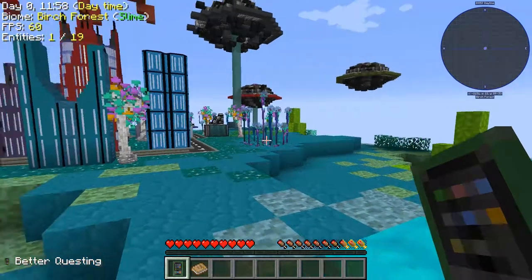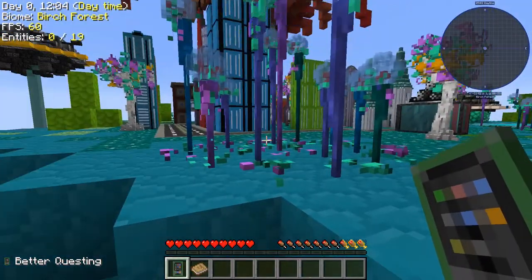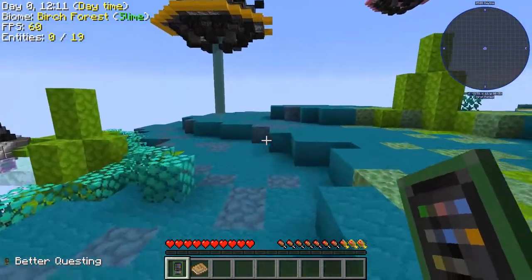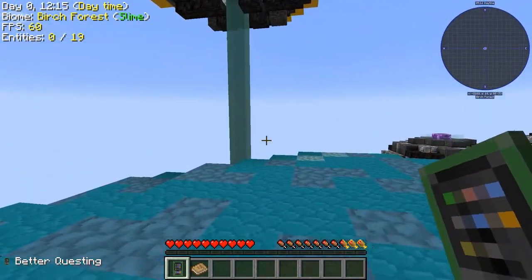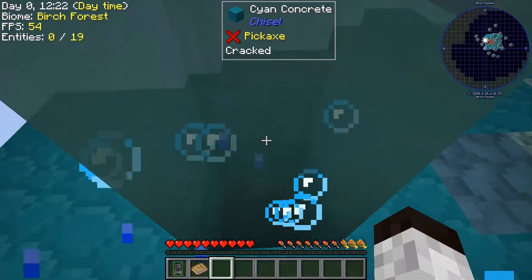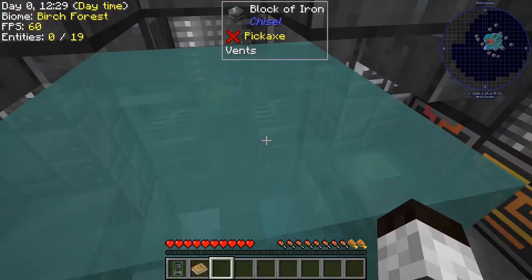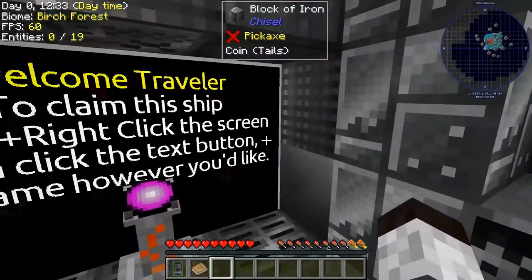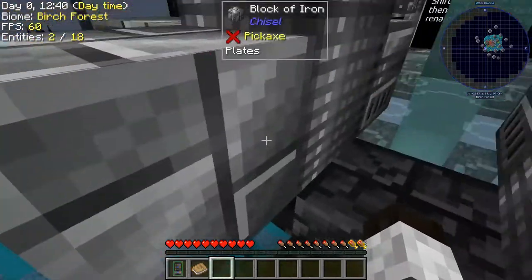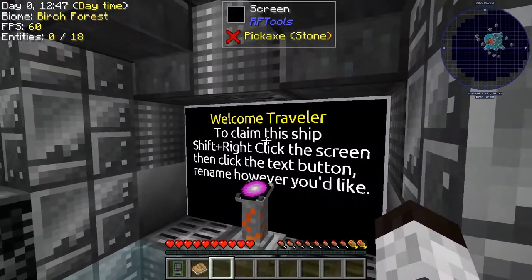I'm going to go over here to this black and yellow flying saucer and go up into it. You go into this liquid and it transports you up. It's already at the top — and there we are, we're up inside like a little spaceship. You get out by going down. It's a scary drop if you fall off. The screen says 'Welcome traveler — to claim this ship, shift right-click on the screen, then click the text button and rename it however you'd like.'